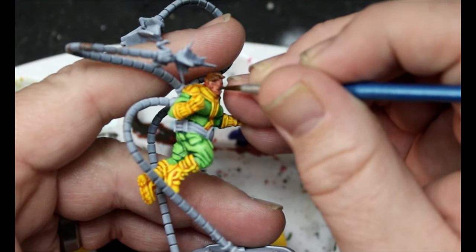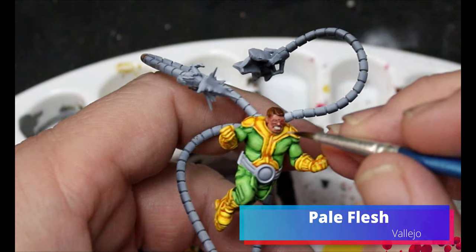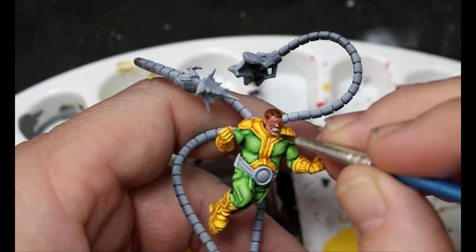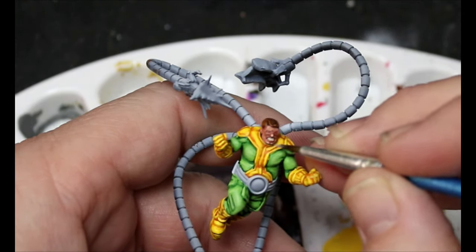I do apologize for the focus here — this was a really difficult miniature to paint, because normally when I hold a miniature I can brace my finger somewhere, but because of his tentacles they weren't stable and I had a hard time bracing it. This wasn't the easiest thing to film. We're going to add some pale flesh into our ishtar pink and do a second highlight up on the face — leaving a little bit of the original color in the recesses and just slowly working our way through.